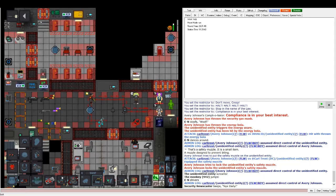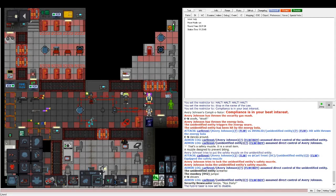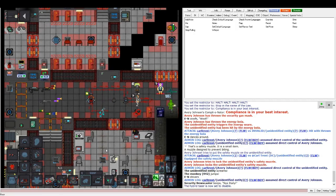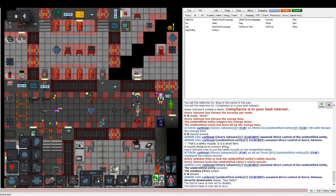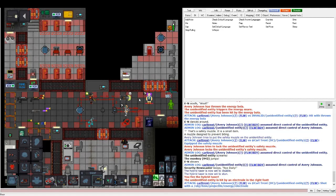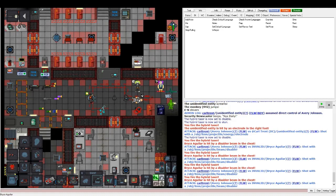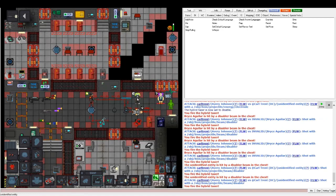The last equipment item you'll most likely use is the hybrid taser. It has two modes: the yellow one is Taze, and the blue one is Disable. The yellow mode shoots a projectile and they're stunned — they fall down and can't do anything for about five or six seconds. The blue Disable mode shoots a projectile that does stamina damage — if you shoot them about three times, they'll fall over, and you can chain it to keep them down.